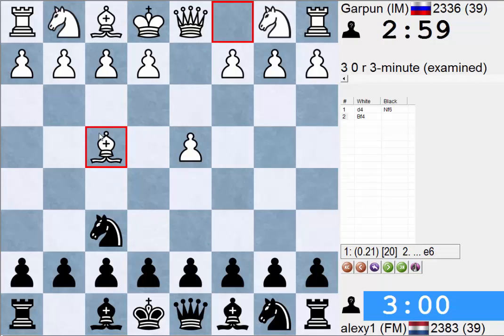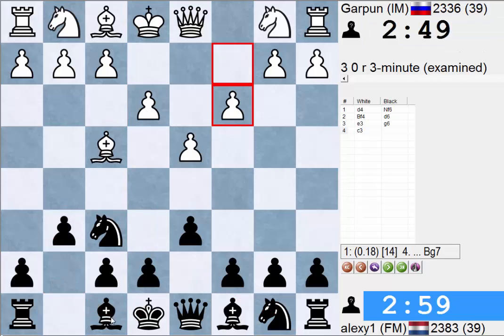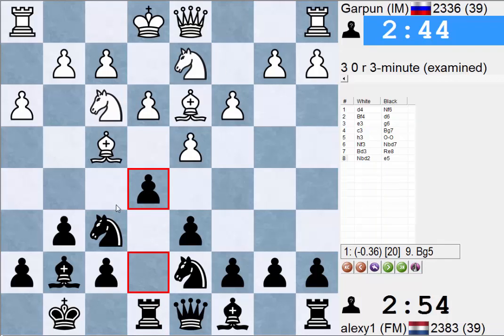But anyways let's have a look. So this Bf4 nonsense — one of the ideas is white wants to go e3 and c3. How I played against it — what white wants, not really what I should want — is normally after this Bf4 I go d6, g6, bishop g7, castle, knight b7, rook e8, then e5. This is somewhat of what I tried to do against this opening, but now I thought who cares, I'm gonna do something different.